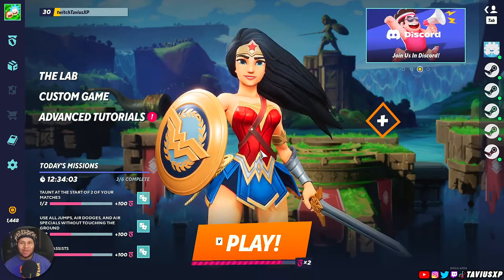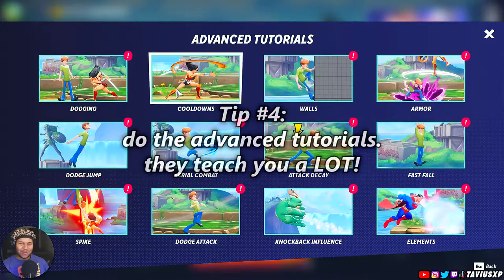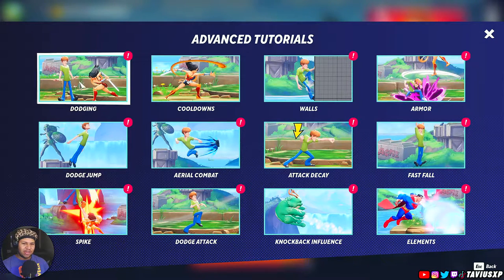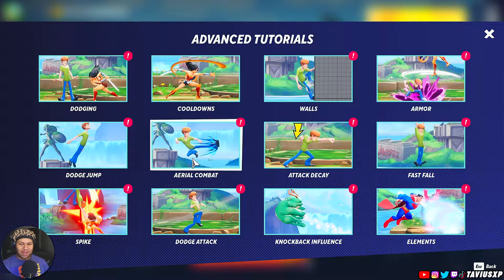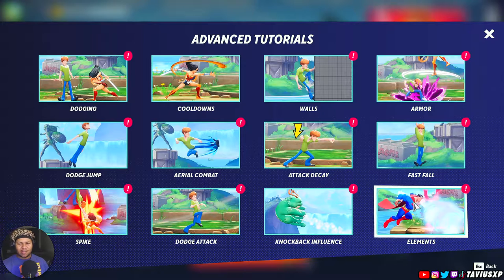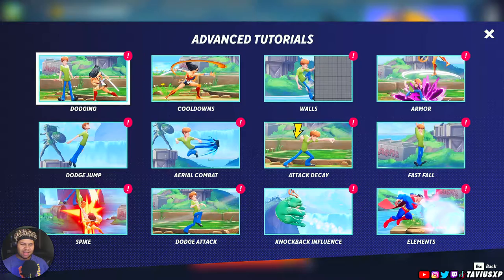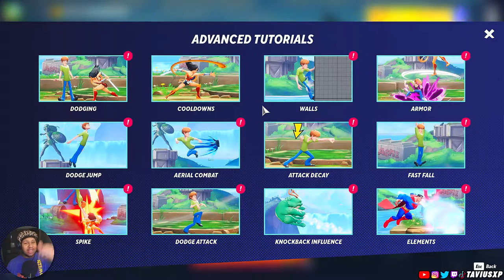Another thing that can help you — the tutorials in this game. I don't take my own advice, I've only done the one for cooldowns, but they have a lot of good resources for new players. You can learn about dodging, cooldowns, how to stick on the wall, armor moves, fast fall, attack decay, how to fight in the air — which is very important because this game is very air-oriented — dodge jumping for spikes, and how to deal with getting knocked back. Don't skip these tutorials, actually take the time to go through them.